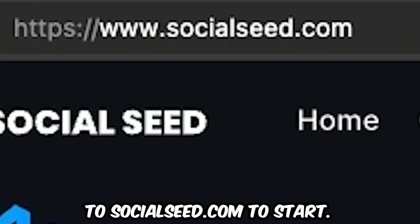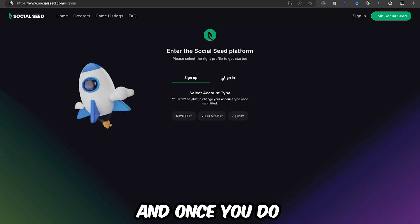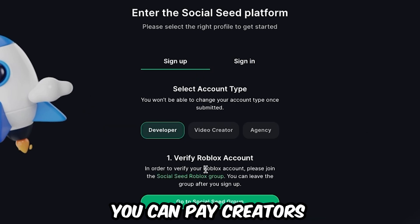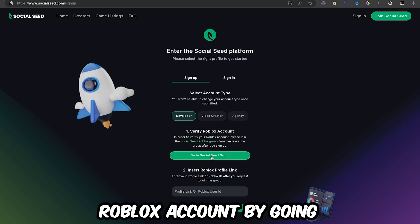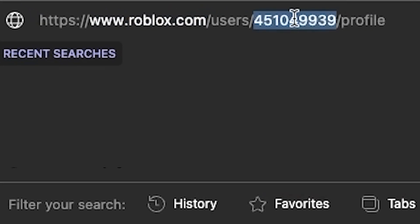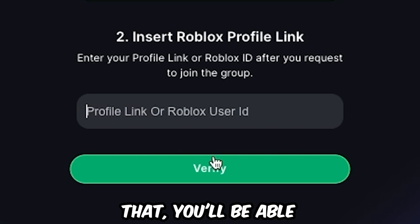First, you can go to socialseed.com to start. The first step is simply to click 'Get Started.' Once you do that, you'll come to a screen where you can choose your account type. You'll want to choose 'Developer' so that you can pay creators to promote your game. The first step is to verify your Roblox account by joining the Social Seed group, then go to your Roblox profile, copy the number from your profile, paste it in, and you'll be able to sign up and get started.